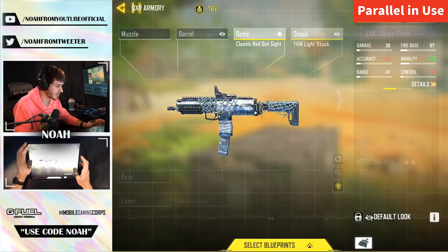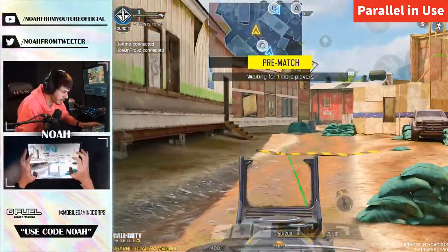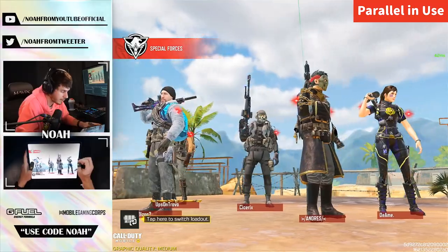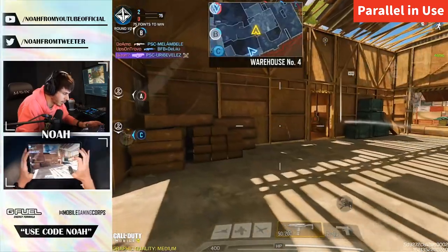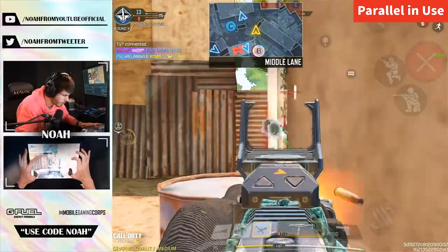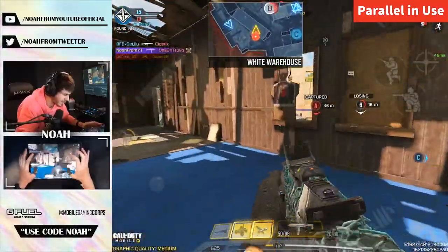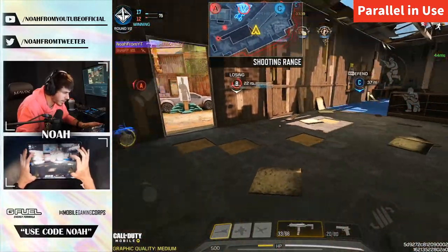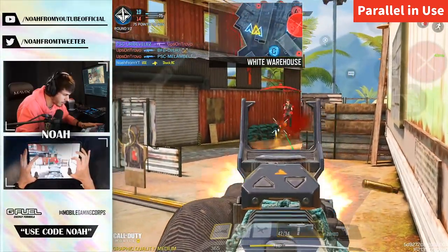I feel like the classic red dot is the way to go for this — that's the meme QXR loadout right there. This is definitely the best loadout I've ever built in my life. I mean it looks fun to use. The thing about the classic red dot is if you ever throw it on a gun that doesn't need it, it just looks fun and gives OG vibes. I saw him. Did he peek? I got him — there's a Mana War player in here? Come here, let's go.